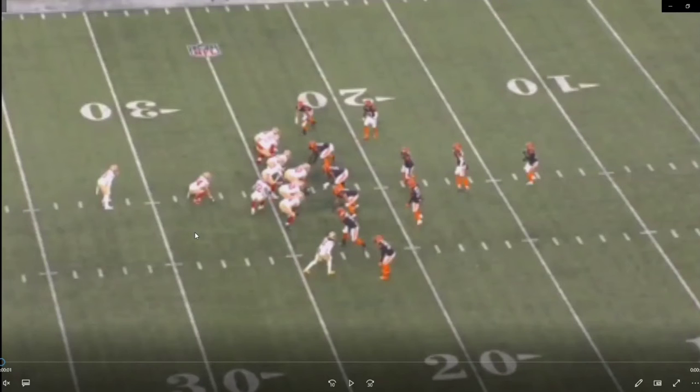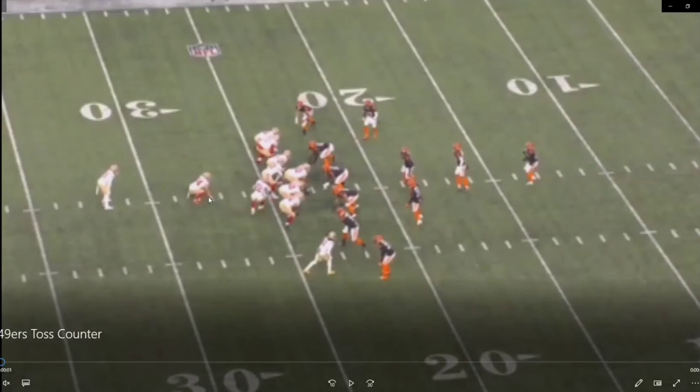As we can see here, they've come out in 21 personnel — that's two backs, two wide receivers, one tight end. But as you can see, Debo Samuel, a wide receiver, is lined up in the backfield, and this running back is lined up at receiver.